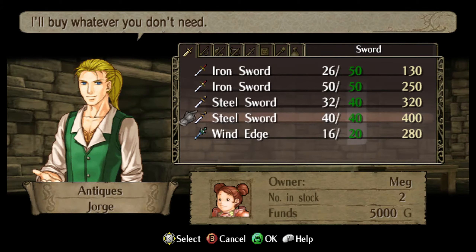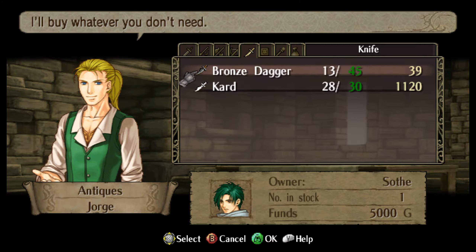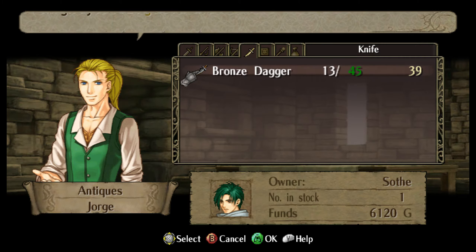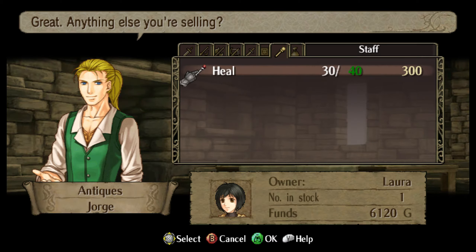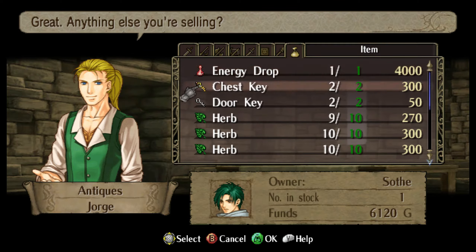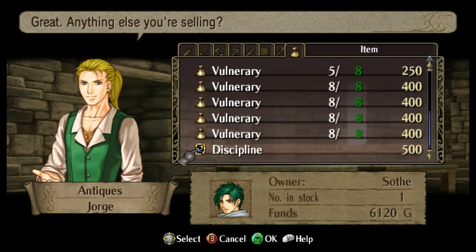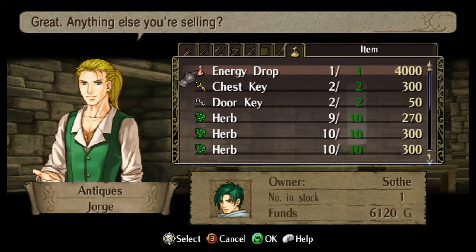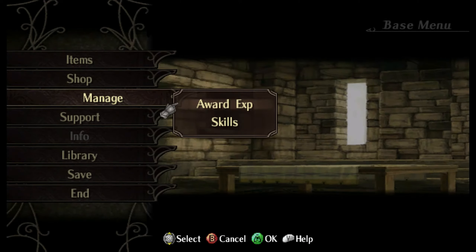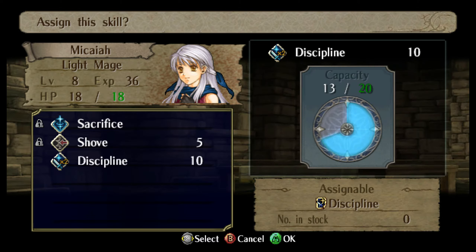We want to sell some stuff. We're going to sell the card because it's worth over a thousand money. We don't really need chest keys or door keys. I'm going to give Micaiah the Discipline skill so she gets some light magic skill ups.